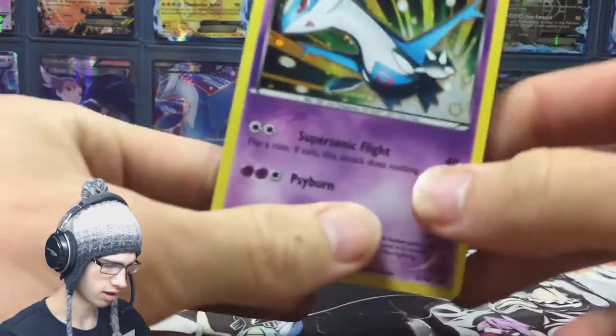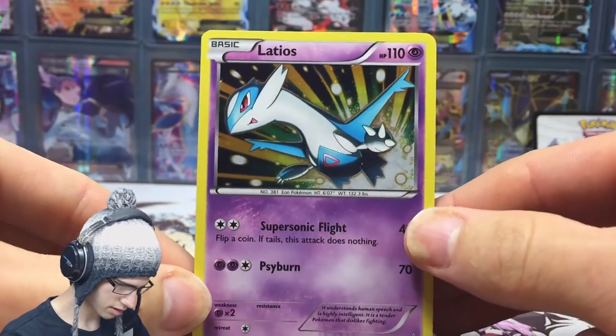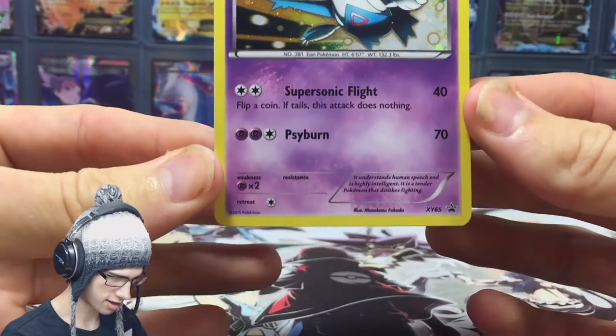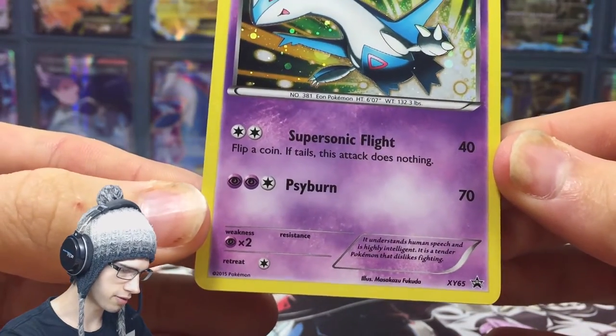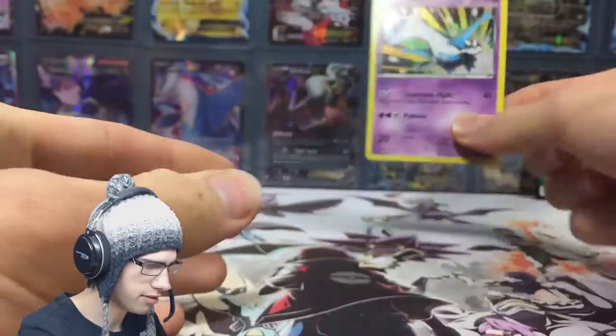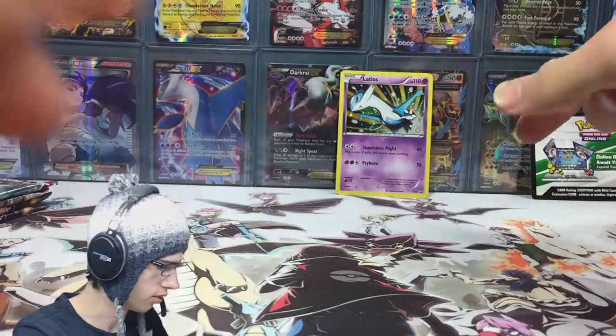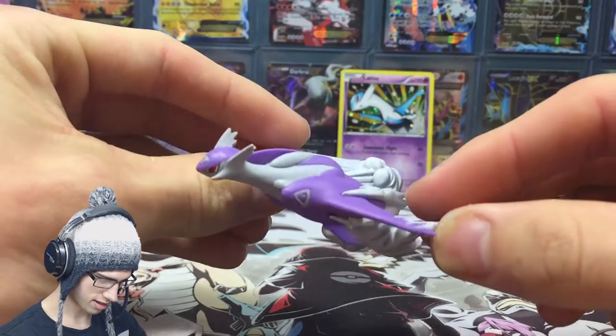That's for the Mega Latios collection box — I'm guessing it's for this card online. So we got the holo Latios which is pretty sweet. This is a psychic type Latios and a dragon type. It's pretty sweet — Supersonic Flight and Sidestep. Have a read of that if you'd like. That one's XY-65, XY-64.